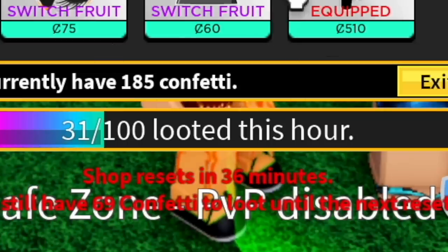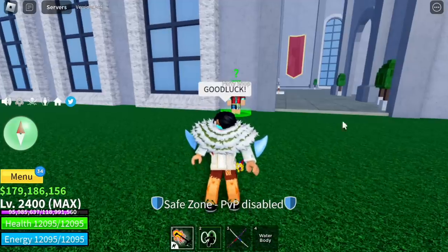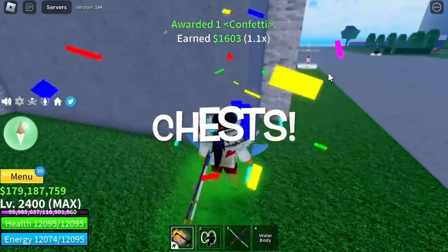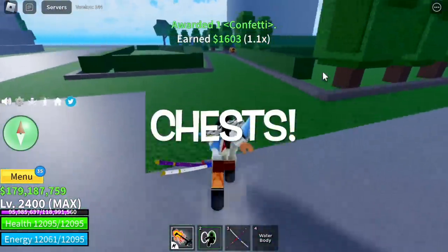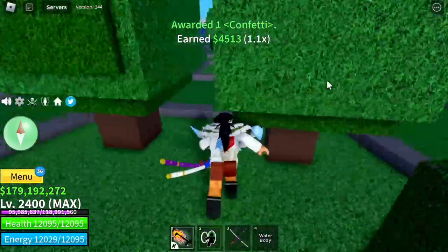You can only loot 100 confettis per hour. Also, you can get confettis from chests as well, here in the third sea.